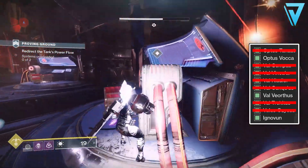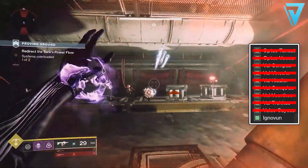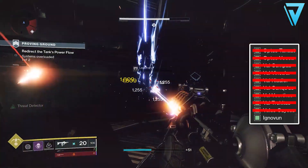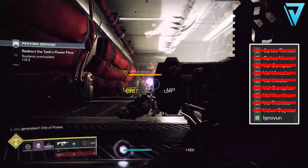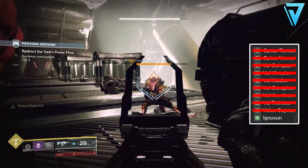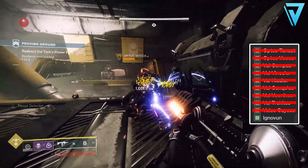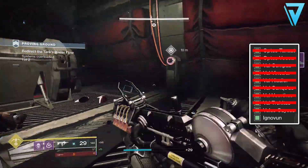Moving on to the second phase of the power cores - when you enter the treadmill room once again you have a chance to spawn one of two VIP targets. One of those is called Optus Voca, a Scion, and the other one is called Val V'office. Much like the previous room, you only have a chance to spawn one of those two VIP targets, so if you're chasing a specific one and it didn't spawn you'll need to rerun the Proving Grounds and hope the one you're looking for spawns on a future run.